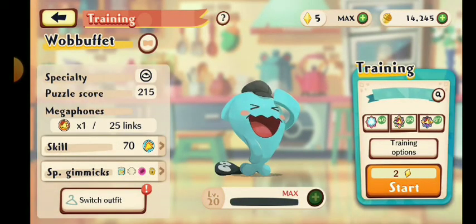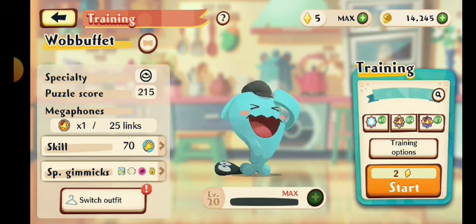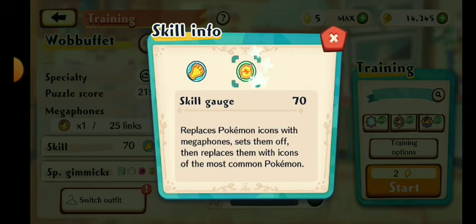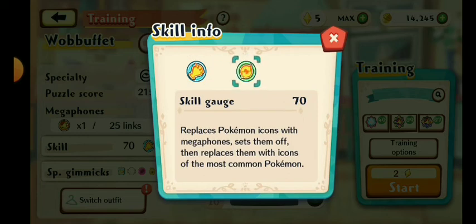Wubbuffet's specialty is Entrées. Puzzle score is 215, megaphones won every 25. Link skill is 70, and this one replaces surrounding Pokémon icons with megaphones then sets them off. The skill plus replaces Pokémon icons with megaphones, sets them off, then replaces them with icons for the most common Pokémon. It actually has two or even three different types of skills — the first wave does the megaphones and the second turns them into the most common Pokémon, which is very cool.